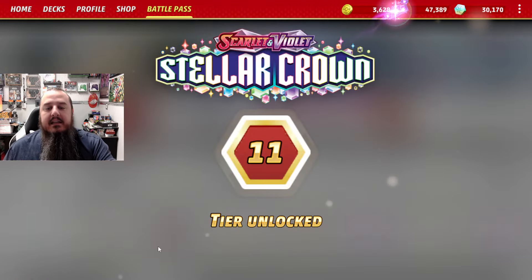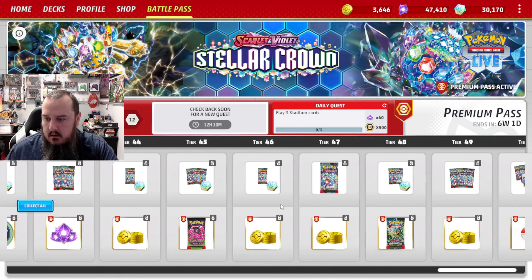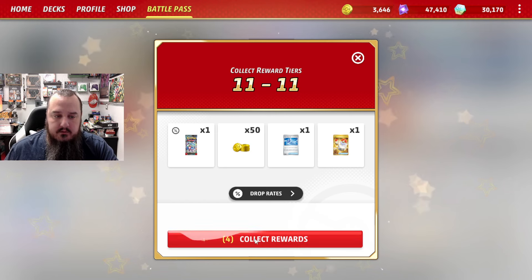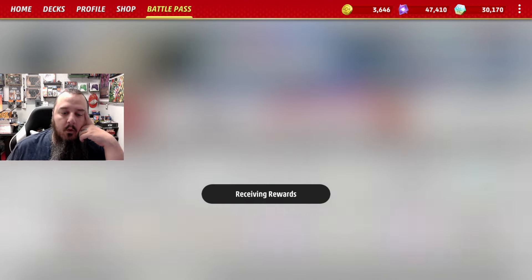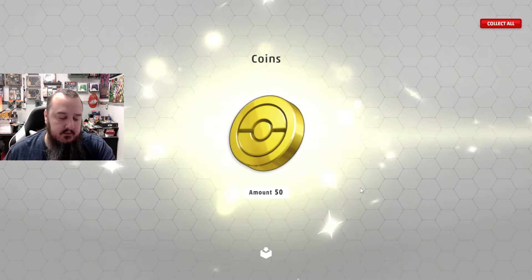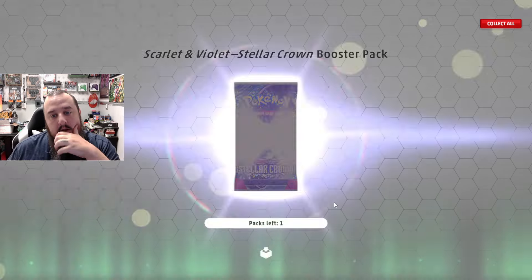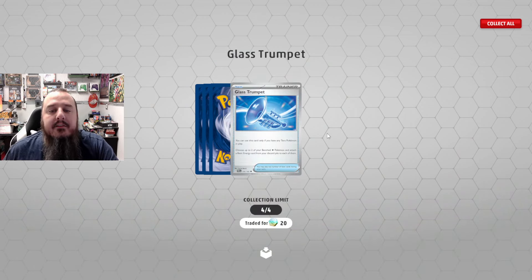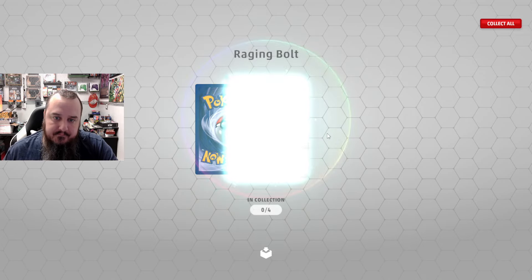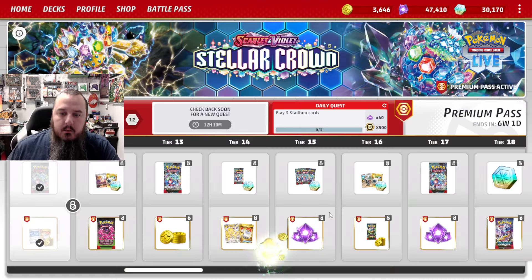We'll do a quick little pack opening at the end of this. 50 tiers? And six weeks — 42 days for me to go 39 levels, it's gonna be close. Here's the pack: Infodimp, Chargebug, Last Trumpet, Sandalit, Raging Bolt, Bufalant. There we go! And I gotta play three stadiums now — holy cow, I guess I was behind.